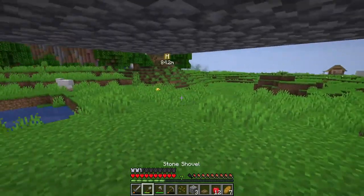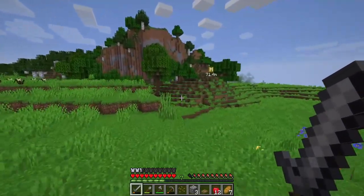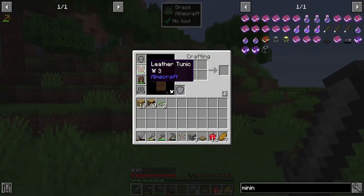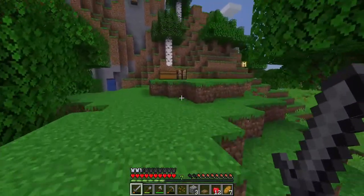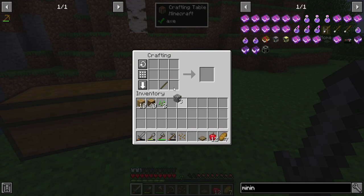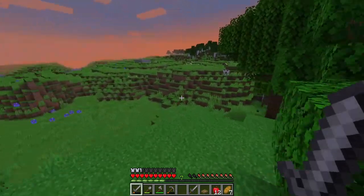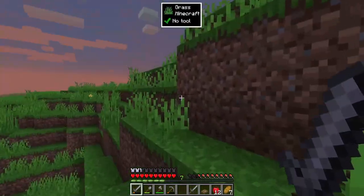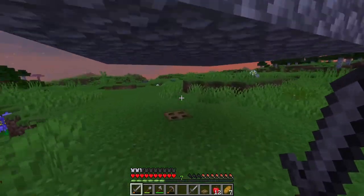I'm going to grab another sword before nighttime because the durability on this one is low. I've got 12 apples and 7 bread on me — having food is very useful. I've also got a little bit of armor from the village; every little helps, so if you find any armor early game, highly recommend making that up. Ender pearls aren't just good for the mining dimension portal either — there are some other cool things I'll come on to later. So ender pearls, if you can get them early game, are worth the risk in my opinion.